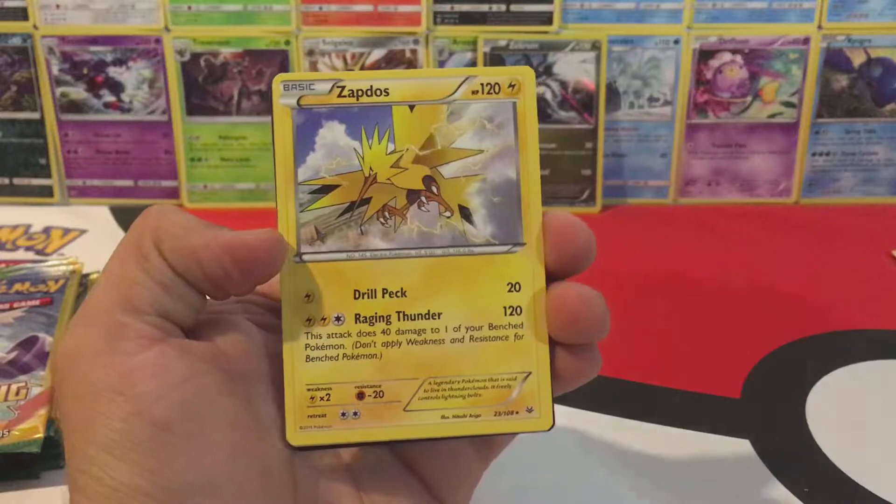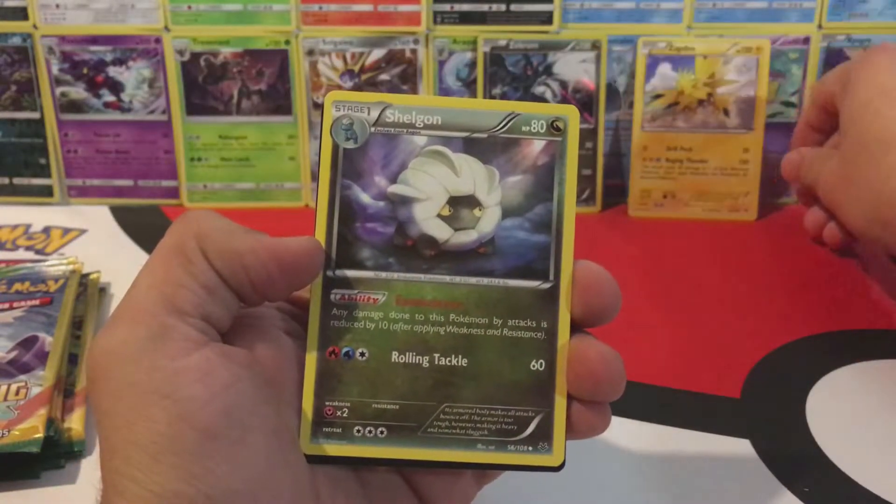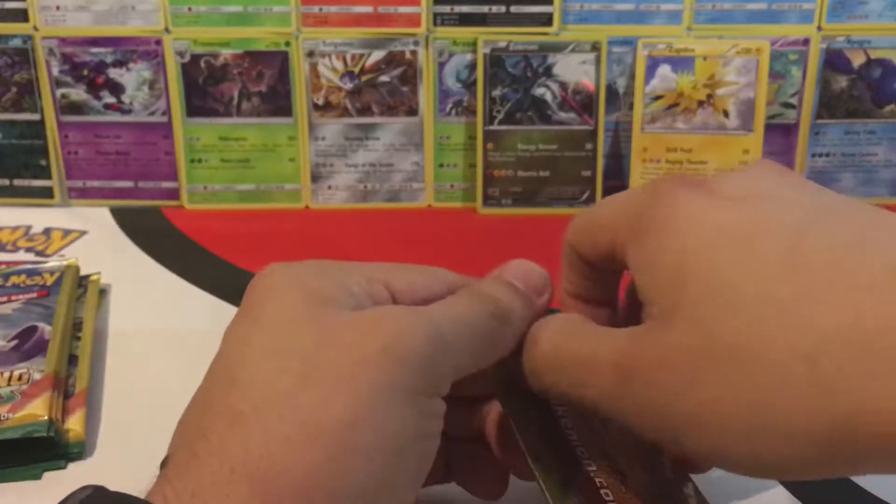We have a Hawlucha and a Regular Rare Zapdos! I don't think I've seen the Zapdos in this set — I didn't even know it was in this set. Shows how much I know.